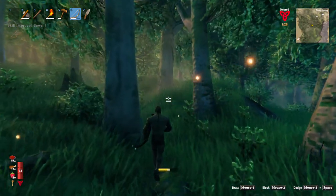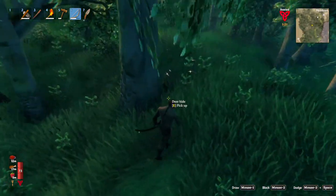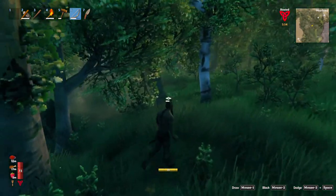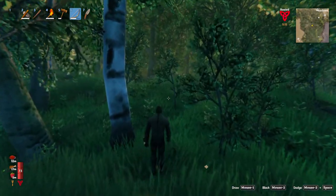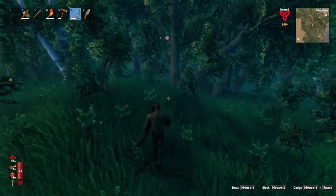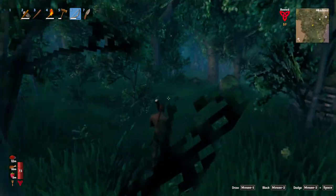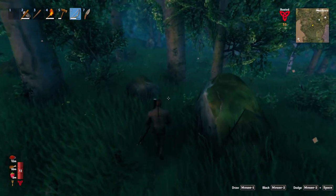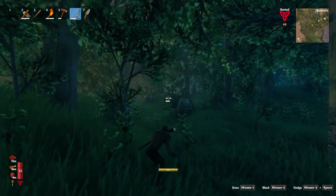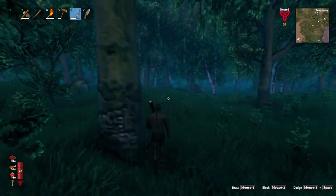Got him — bows up to seven now. Deer hide and deer meat. That one deer has run for the hills — he's gone. But we did get one; bow skill up to seven. I'm not seeing a whole lot more in the way of animals, which is a shame. Wait — what's that? I think it's a rock. No, it's a tree stump. It is not something worth hunting at all.